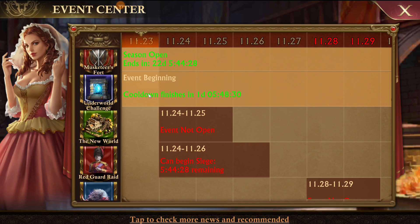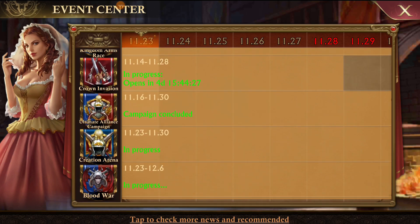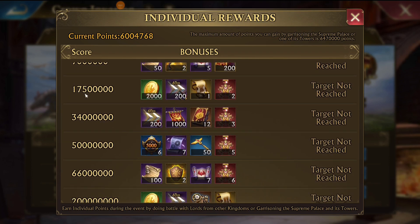The other place to get marquee badges is in Crown Invasion. Inside Crown Invasion, the individual rewards have been changed. The initial tiers look the same, but up at the 17 million range you get two badges, then three for the next tier, then five, then six — so you could end up getting 16 badges if you make it all the way to the 66 million points tier.